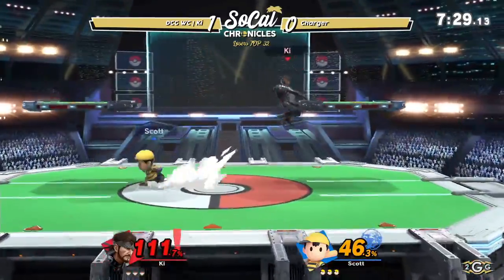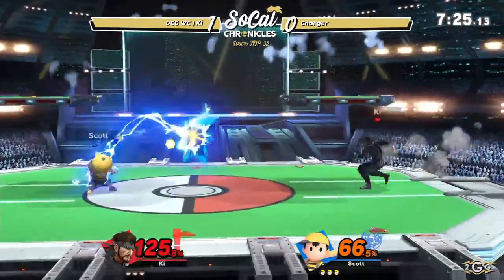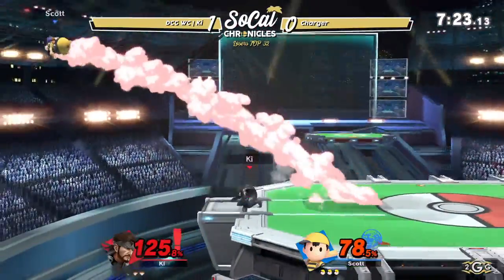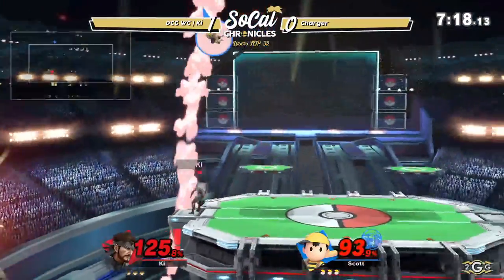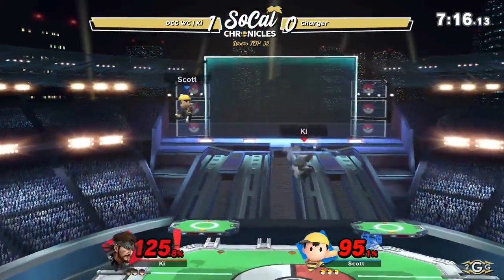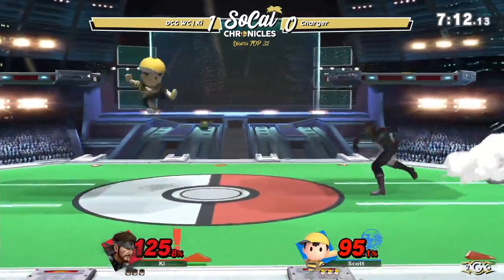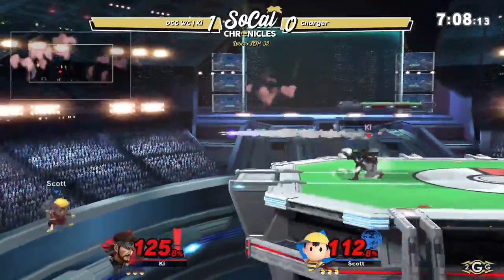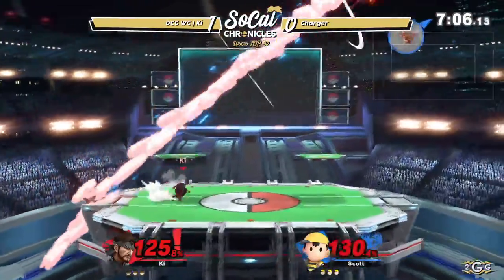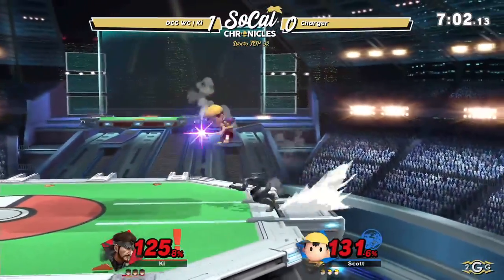111% — Charger with the first lead of the set so far. Back throw right now would kill. You can get the drag down up air from the magnet into some cool little setups. But Snake's just gonna keep up tilting, and he's getting close to this percent where the up tilt is gonna start to kill. Key's game plan has been pretty solid: throw a bunch of things that explode in the kid's face, and then when he's at this percent, just up tilt him and he dies.